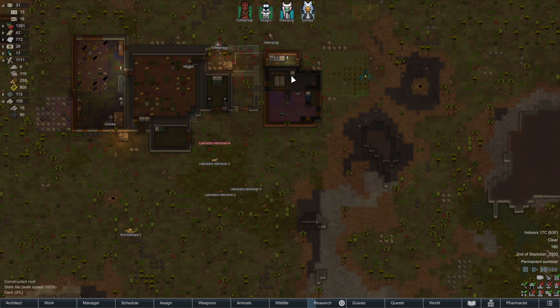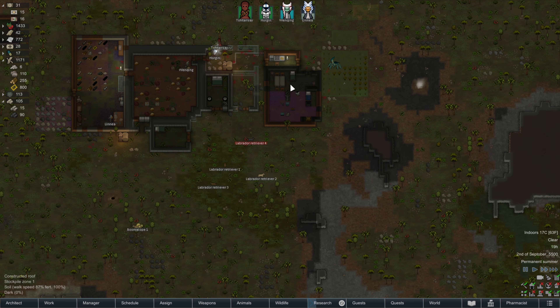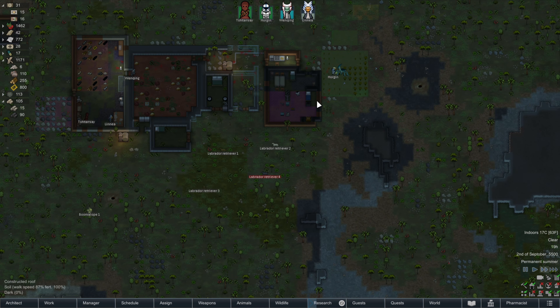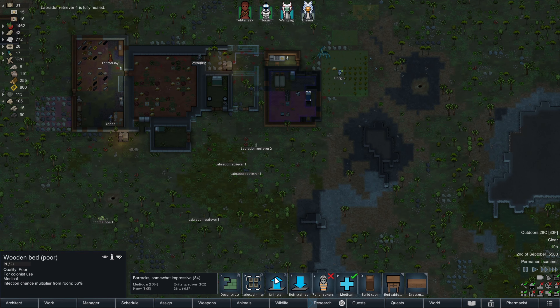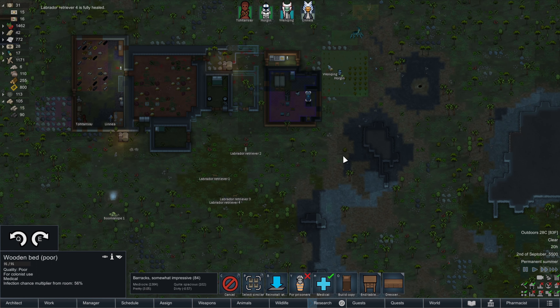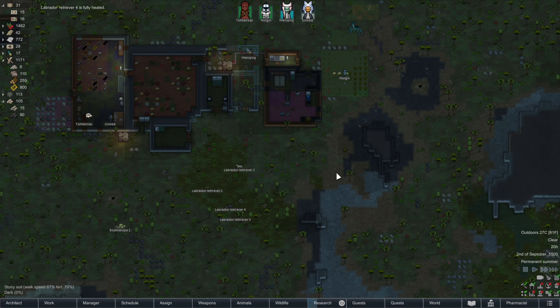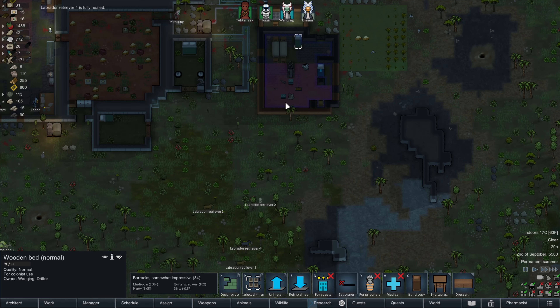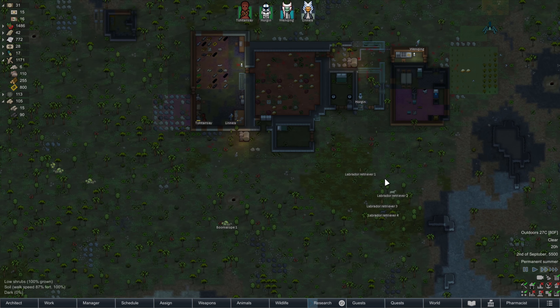We've got one statue in here, which is kind of Wenquing's room. But when this room gets built, we'll move these things over. We'll probably still need one in here for the dining room — a dining room hospital thing we've got going on here. Let's actually uninstall that, so this stops being a barracks. That'll be a bit more of an impressive room for Wenquing.